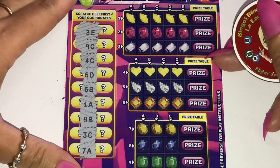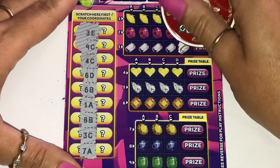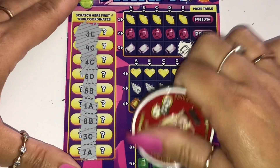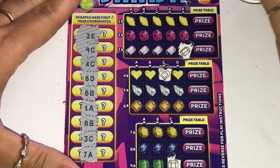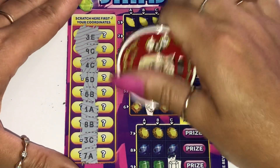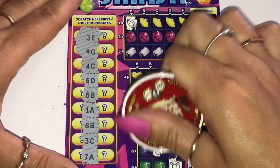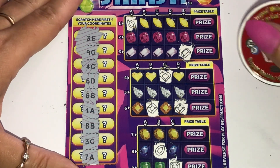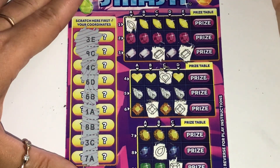Right, let's see how we're going to do on our first card. We are going to do this one the long way. 3E — is that a C? Yes, 9C. Good luck to me! 4C — oh, I nearly did a D. 6D. 6B. 1A. I love these cards. 8B — I really do, they're so much fun. They're just like the hidden treasures, they were just the best. Absolute best. 3C — I love this style of game. And 7A.